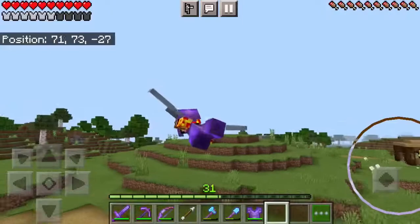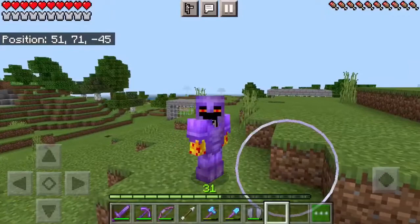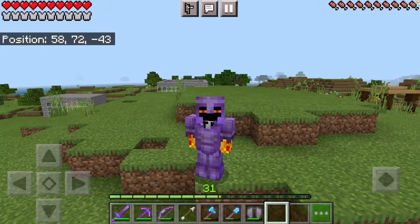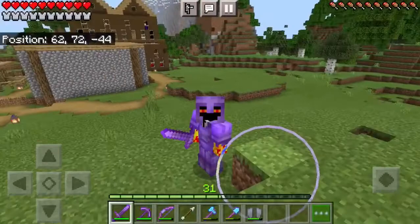Gamers, the plan is to take on Minecraft's second boss next episode. To summon the Wither, we are going to need four soul sand and three wither skeleton skulls. We're going to the nether fortress today to take out a ton of wither skeletons with a looting three sword and hopefully finish today's episode off with three or more wither skeleton skulls.